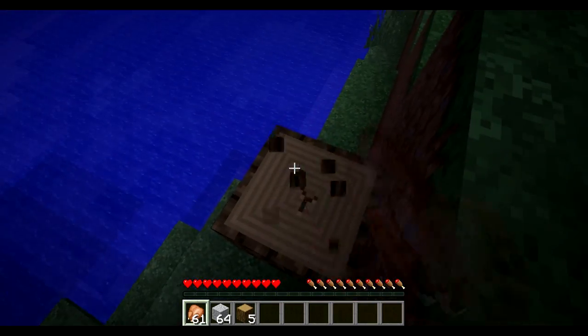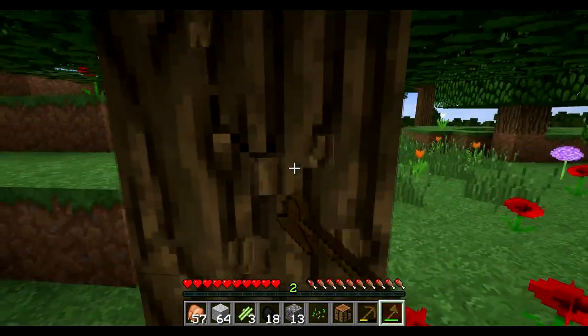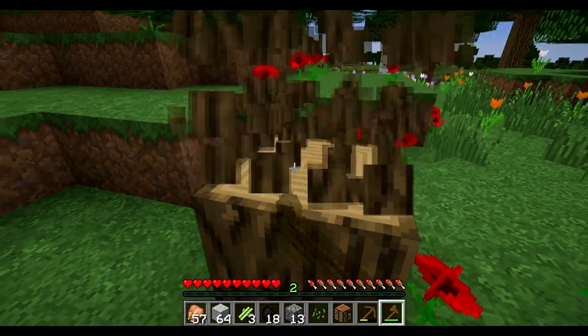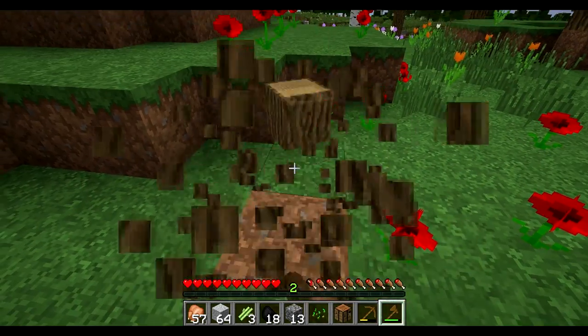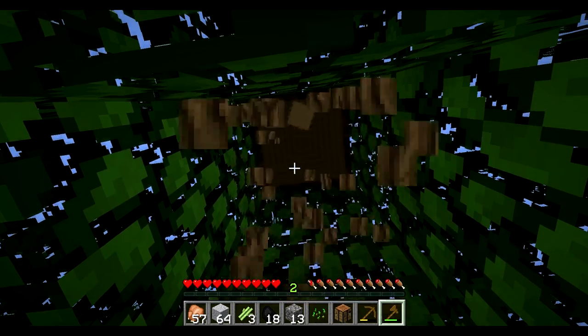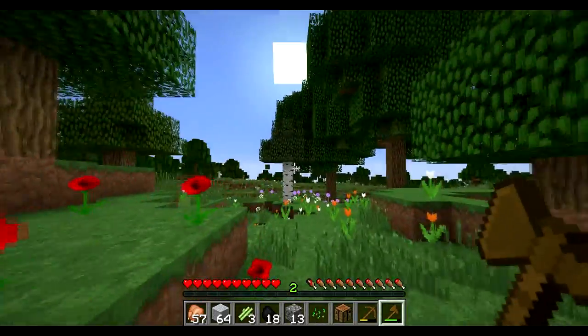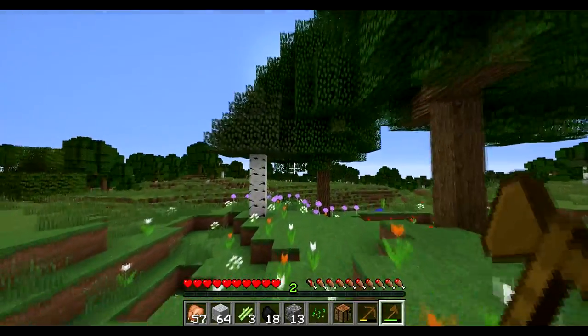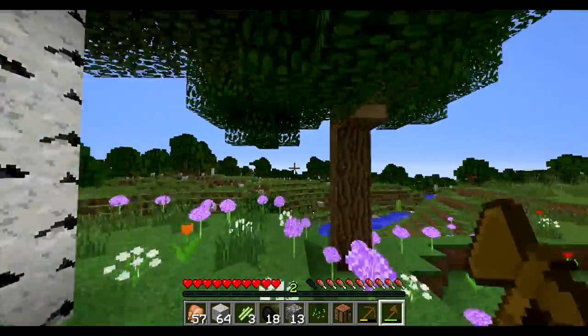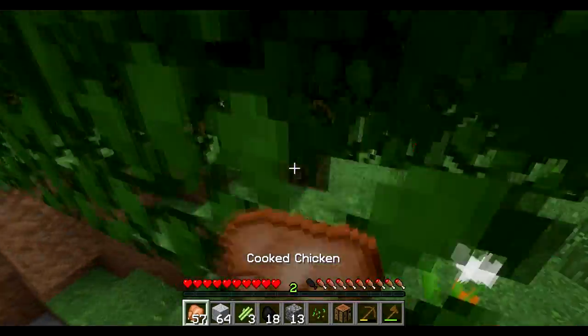I'll get to a little area where I want to call home and I'll come back to you. I also forgot to mention — I'm going to be playing this series a little bit differently. We're going to have only ever one piece of armor, and if we get an elytra, that will replace the armor. We're not allowed to go above diamond, so iron is the highest we can go — unless we want to go gold.